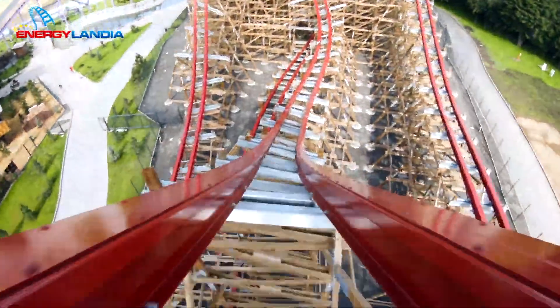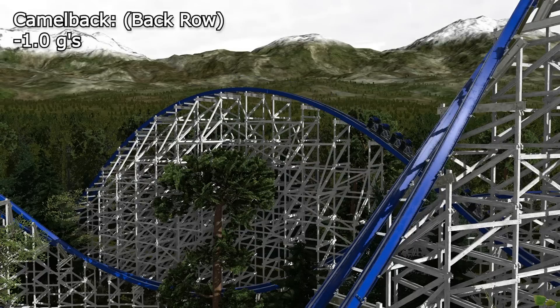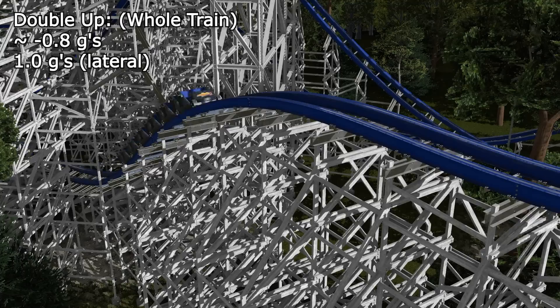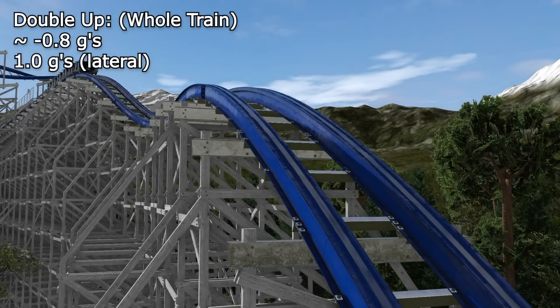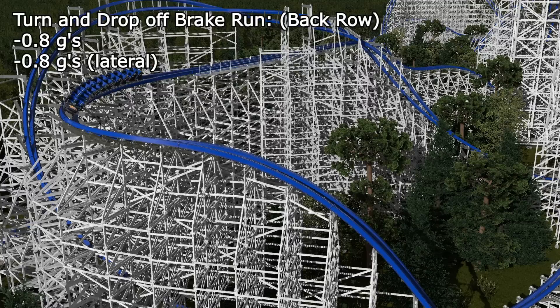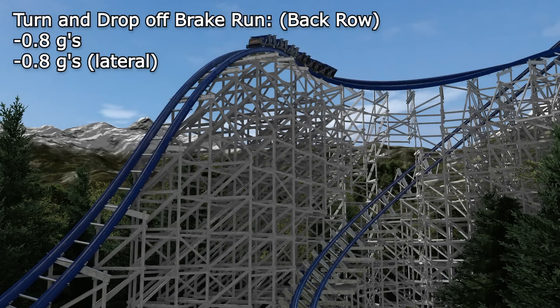The most standard element is a classic camelback, but it still packs a punch, delivering negative 0.9 G's for the front row and negative 1 G for the back — about on par with Zadra's camelback. Next is a Steel Vengeance-inspired double-up: the first airtime pop delivers ejector airtime to the whole train, then the track shifts left delivering 1 G of lateral force before the train enters the mid-course brake run. After a quick break, the train turns left and drops back to ground level, with back row riders receiving strong laterals and ejector airtime heading into the second half.